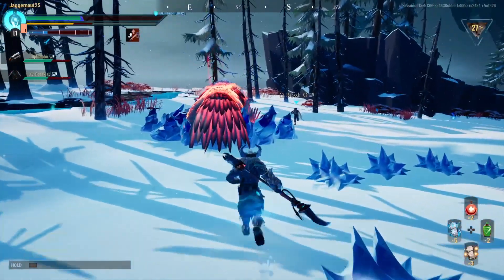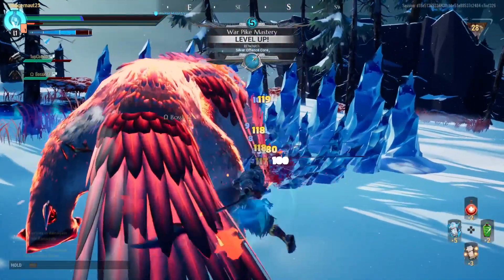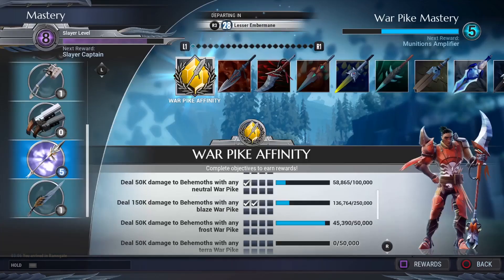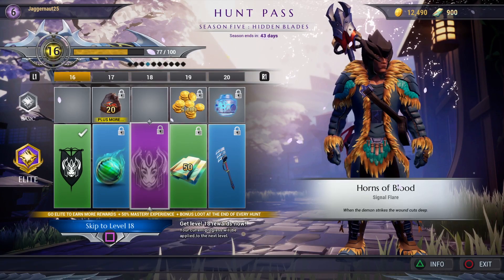You also progress just by doing things. The more you use a type of weapon or slay a type of beast, the higher your mastery rank increases in that specific field. The higher your mastery level is, the better gear you can make, the better upgrades you can unlock, and so on. It's a system that rewards commitment, and refreshingly, it doesn't punish you for not spending money on the optional and mostly cosmetic microtransactions.